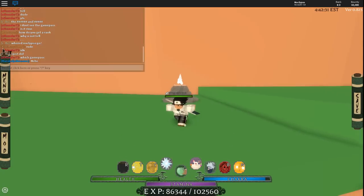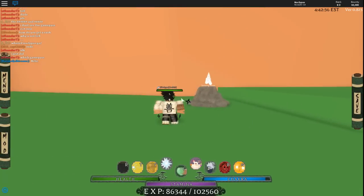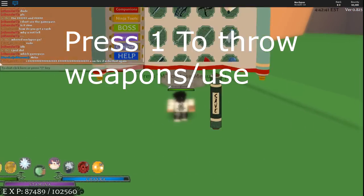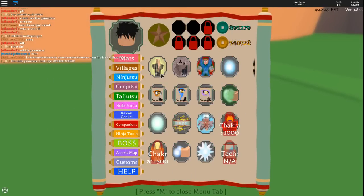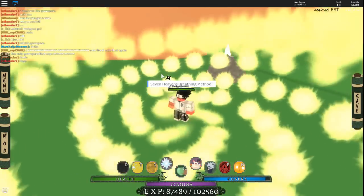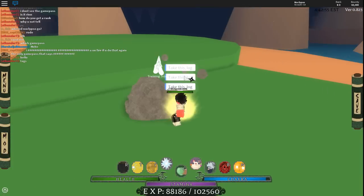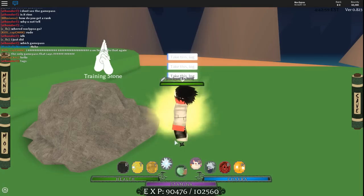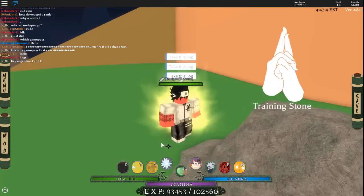If you're just level 0, what you can do is start off by getting the shuriken — just by punching the log. Once you got it, just throw it at the log. After that, once you got enough levels, you want to get this mode right here. You're still under level 100, so you want to use this mode and go up to a training stone or a log and just hit it. The XP is going up by a lot with this mode, which is insanely good.